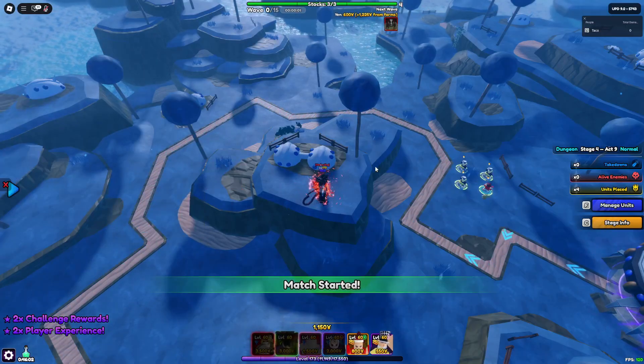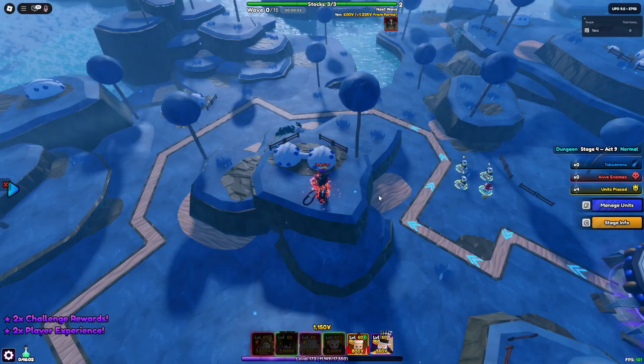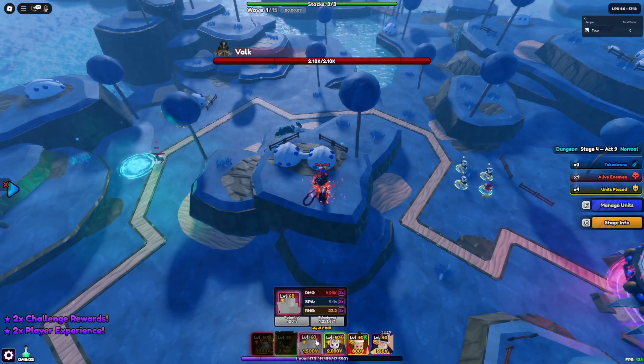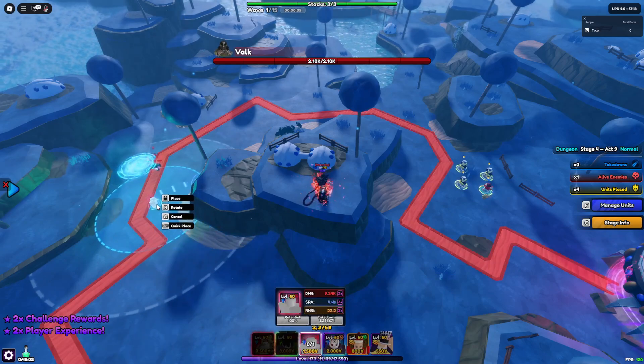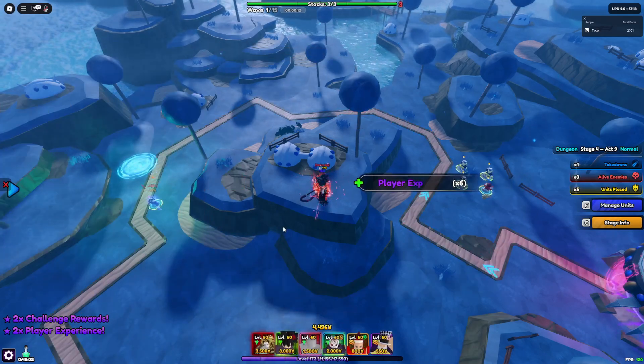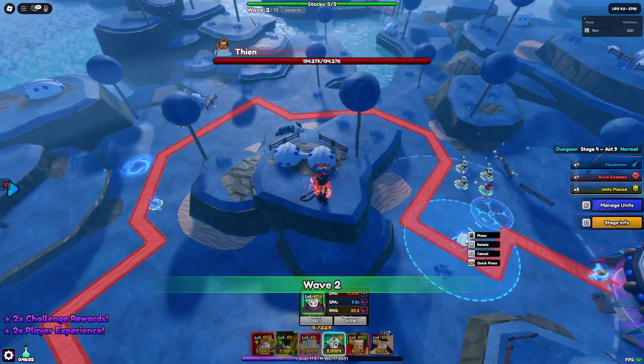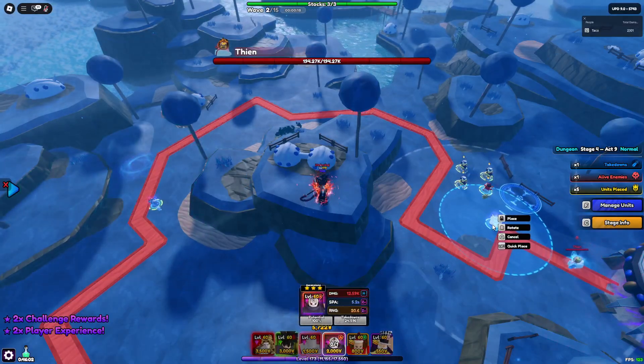This is a struggle for me since I have Monarch Toji, but you're going to need Toji for this since he goes through shields. For example, he's going to take away their shield — boom, look, they're dead. And this is where your first unit comes in — your strongest unit — just place them right here.